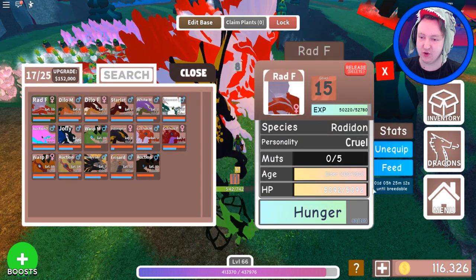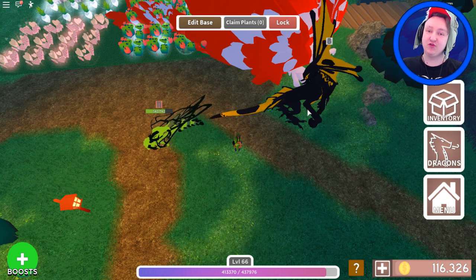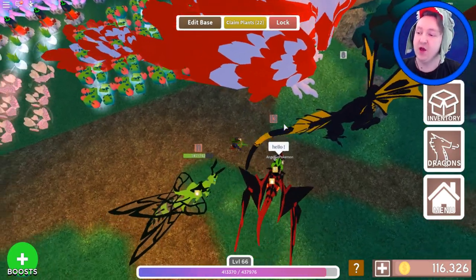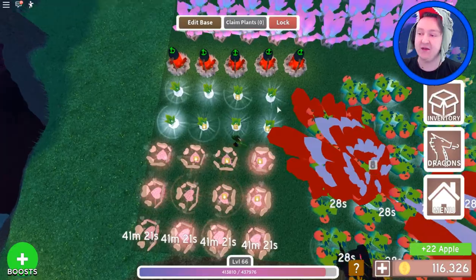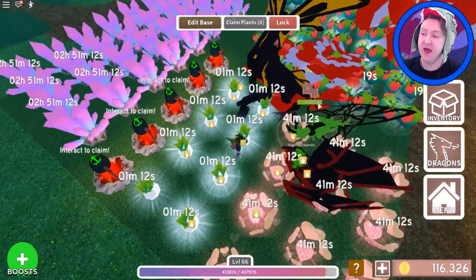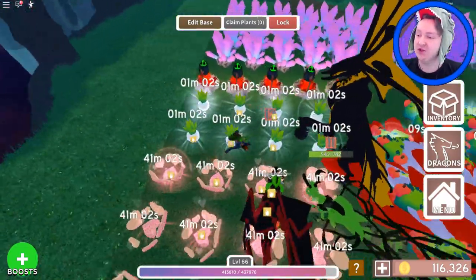It's been a while so her cooldown is only one day left until we can make another baby with her. And after that, I tried to get another Radidon for my friend Lego, because he really wanted one and he never got one. So I actually hatched - I'm not even kidding - over 60 eggs. At this point I haven't actually kept track. I think I'm well over 60 eggs. There are actually five of them right here. So let's hatch these and hope that maybe one of these can finally be a Radidon. I've been looking for so many eggs. I really just want one so I can give it to Lego, because he's been waiting so long.